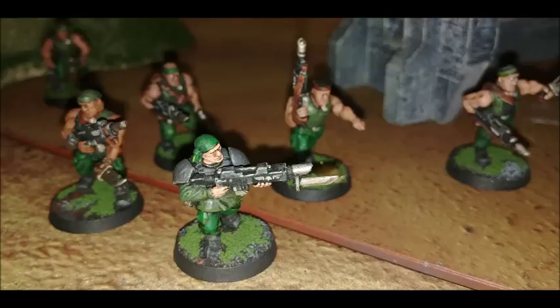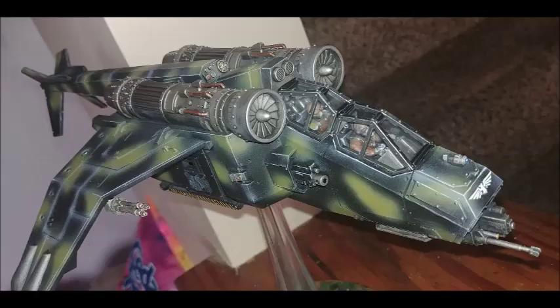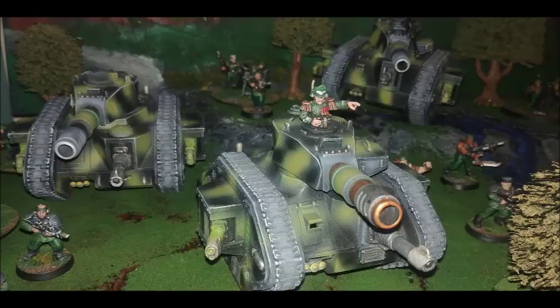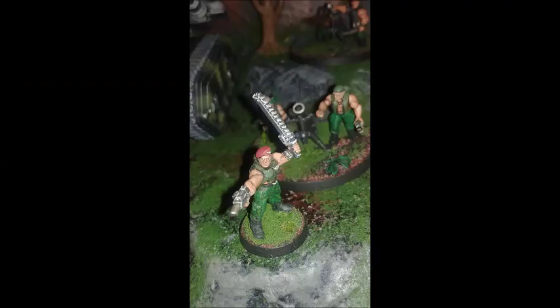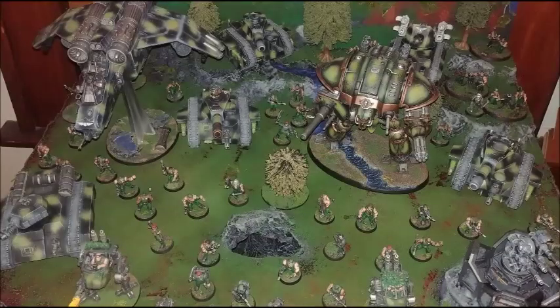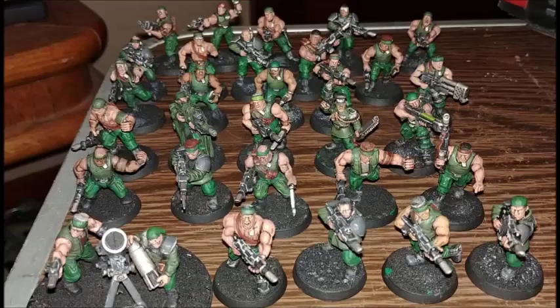They are considered to be one of the top tier competitive regiments. If you're going into a tournament, typically you'll see someone take Cadian or you'll see someone take Catachan — the other regiments aren't even considered on a competitive list. A plus one strength is obviously really good. It's only to your close combat capabilities, but strength four is huge. It means the amount of things you're wounding on fives is exponential. Most enemy vehicles are toughness seven or hard hitters are toughness six or seven — normal guards wound them on sixes but Catachans wound them on fives.